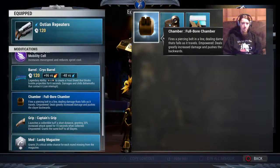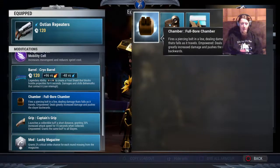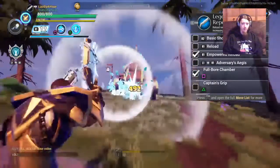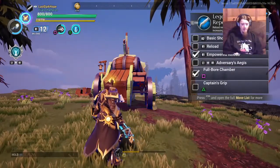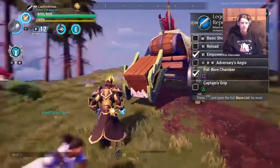Fullbore Chamber is usually considered the best DPS for larger behemoths, and it's typically considered better than Salvo Chamber in most situations unless you're specifically doing a very niche build. How Fullbore Chamber works: if you're empowered, you're going to get a big full shot that launches you back, and that's going to hit all of the different hitboxes on the behemoths — their legs, head, tail, and so forth. The longer it travels, the more times the damage ticks.